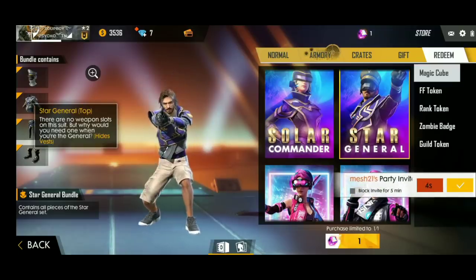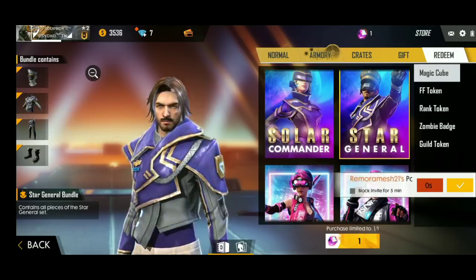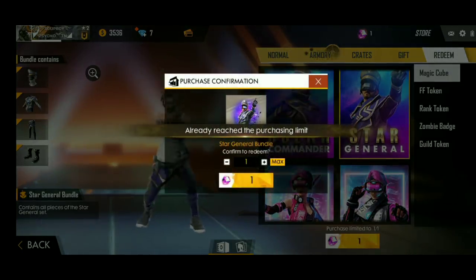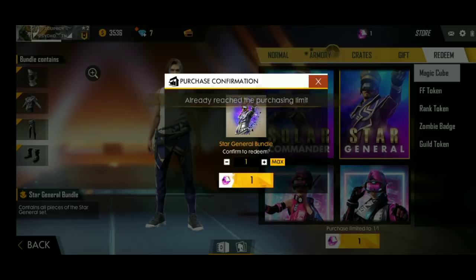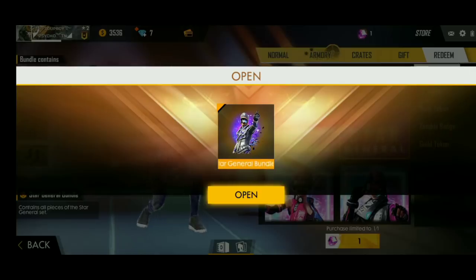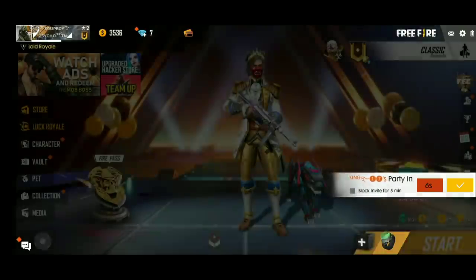That's why I made a new bundle — the magic cube update. I told you, we have already been here. I made a new bundle and now I can open it. I'm going to click and open. I opened a new bundle and I have already opened it.